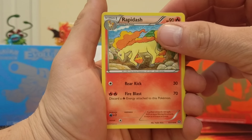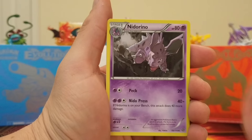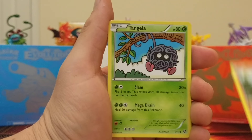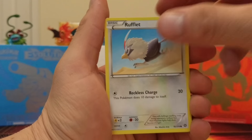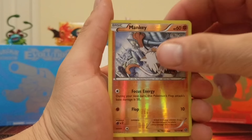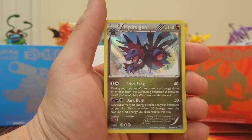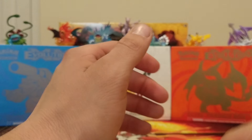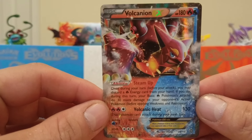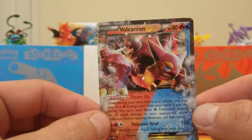Once we get 50 subscribers — Rapidash, Pokemon Ranger, Nidorino, Mareep, Krokorok, Tangela, Rufflet, Oshawott, Reverse Holo Mankey, and our Holo Rare Hydreigon — I always mess that guy's name up. Those are all good pulls. Volcanion EX, not a bad card.